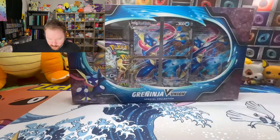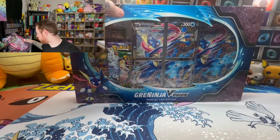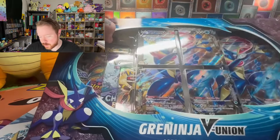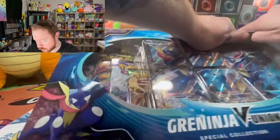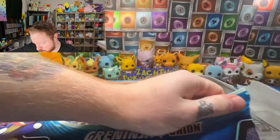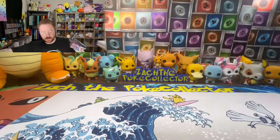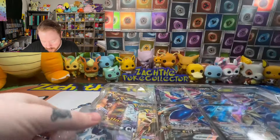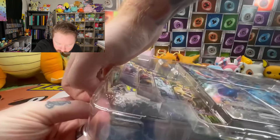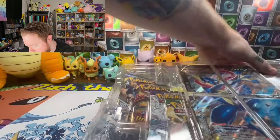We have the Greninja V-Union and the Mewtwo V-Union. I have opened these before — they do have some pretty cool promos. I like how they have the jumbo and then the four pieces that make up the same art as the jumbo. Let's get into this without breaking everything. So much waste with some of these boxes. It's been nice when they come out with like the Alakazam box or the Annihilate box.